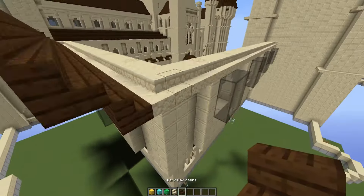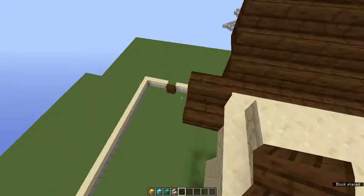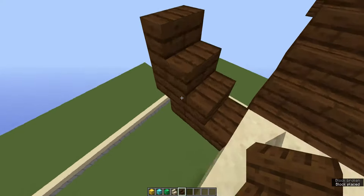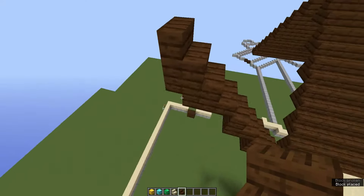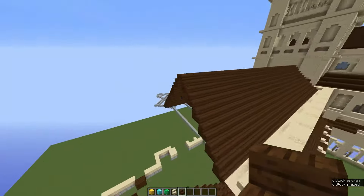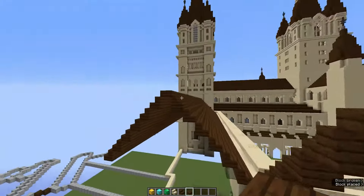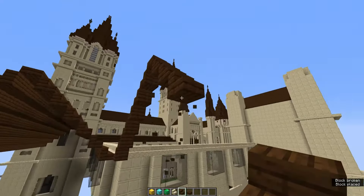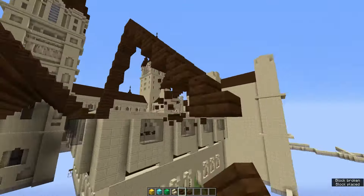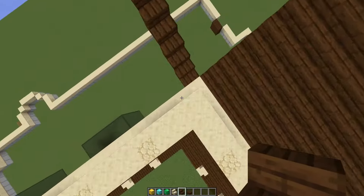And then the next thing we need to do is just build this along here. You need to build up six blocks — two, three, four, five, six — and then a slab on top just there, obviously identical to that area there. And then come back down just like this. And then fill in this area and a frame just like this, using the exact same technique we just used.